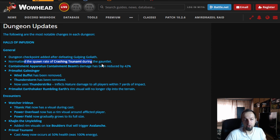The spawn rate of crashing tsunami during the gauntlet is reduced, so that's going to make it a little bit easier. The container apparatuses — those orbs at the beginning of the dungeon — their damage is reduced almost by half, which is definitely going to help, especially on fortified weeks. The gale singers have their abilities removed and are going to have a swirly on the ground that you need to avoid, which is also a good change for the trash specifically after the second boss.